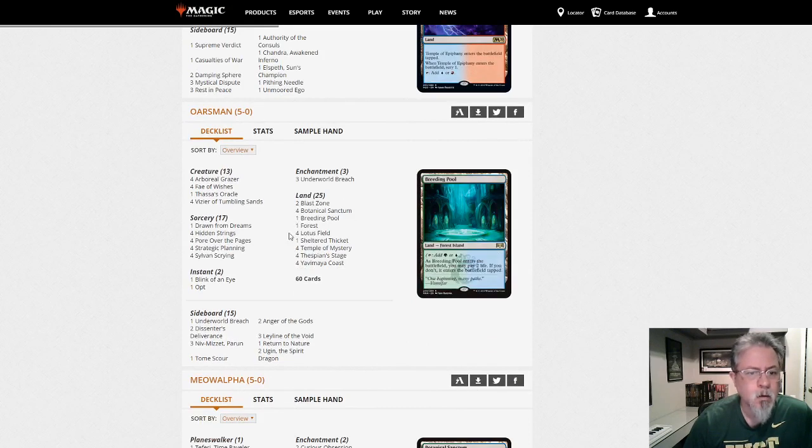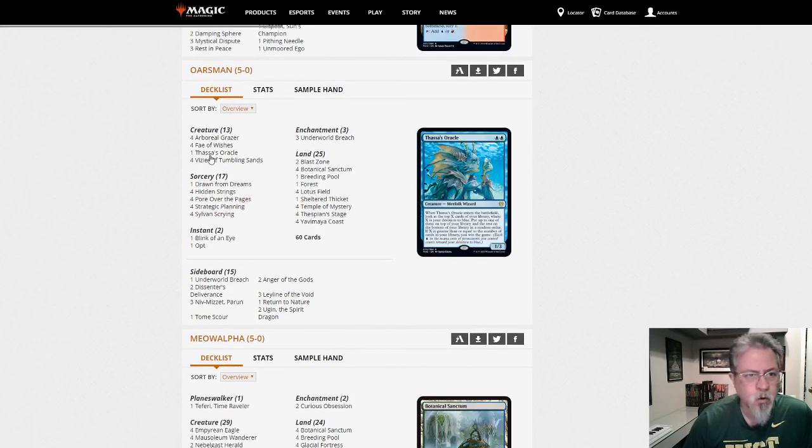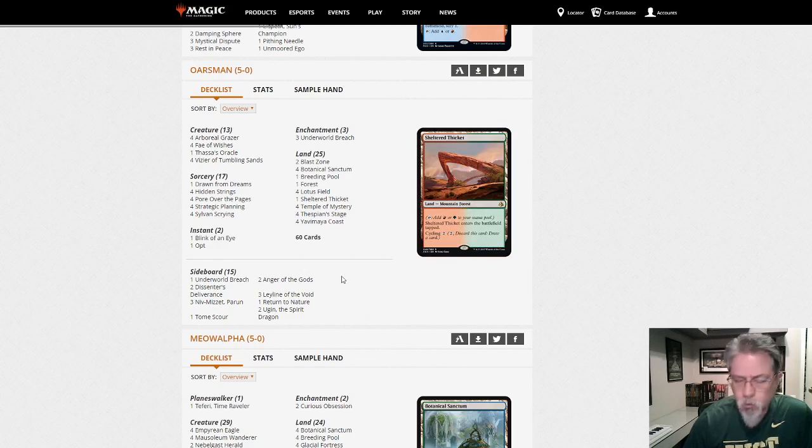This is the Breach combo deck. Lotus Field. Pour the Pages. Hidden Strings. Vizier of Tumbling Sands — all that. If that's what you're in the market for, here you go. Oarsman — that's one of the top players, Joe Lisette if I recall.